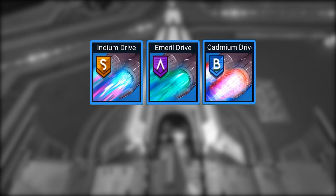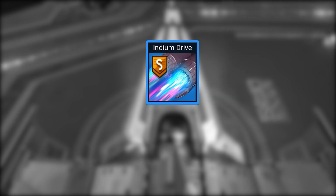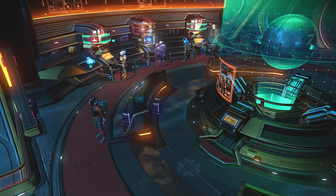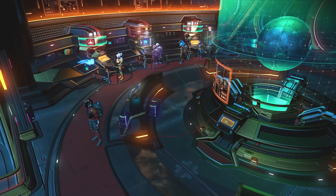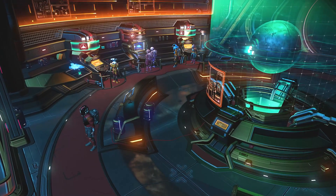Once you have the indium drive installed, you no longer need to have the Emeril and cadmium drives installed, as the indium drive allows you to travel to every star system in the game. While we are at the anomaly, let us have a quick summary of what you will be needing for this project — all of which can be found in the back room of the anomaly.